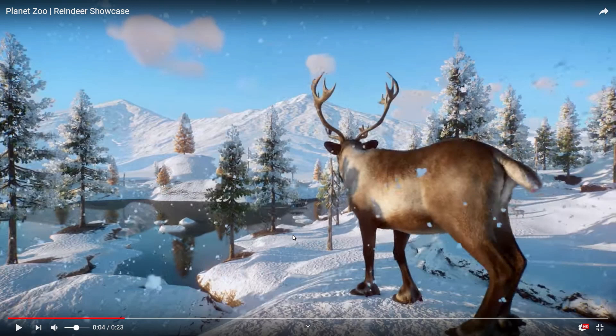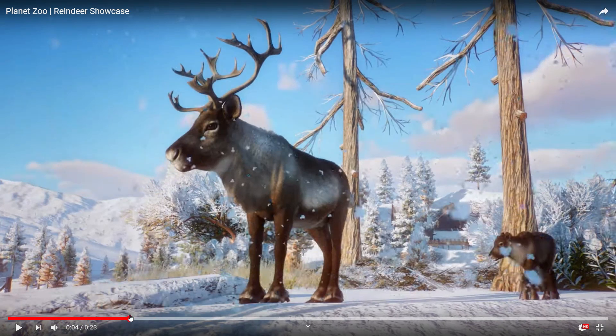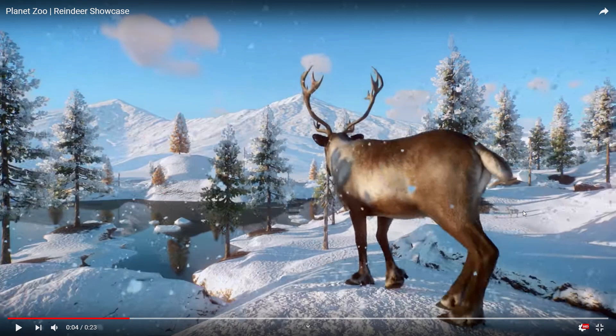There is something really cool you may be able to spot here. Someone in my Discord pointed this out to me — over where my mouse is, you can see an albino reindeer standing in the snow, which is really cool. It's hard to see because it's white blending in with the white snow, but that's definitely an albino reindeer. It's gorgeous, I cannot wait to see them up close.